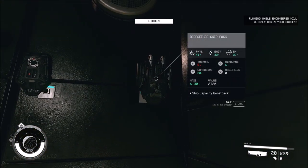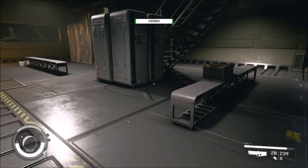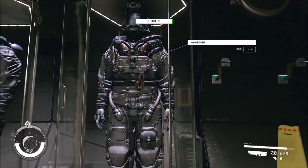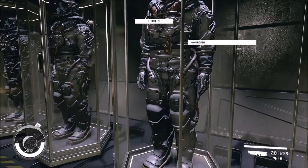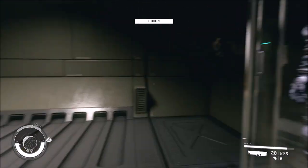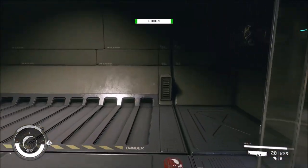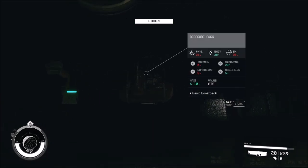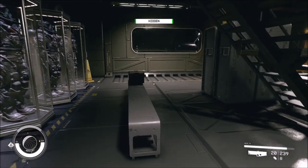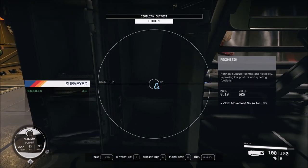Credits, credits. Don't wear anything. Skip capacity boost pack. Calibrated ground crew pack. Mannequins. So they don't have suits on them that we can take. Star Roamer skip pack and deep core pack. Oh wait — Recon Stim: minus 30% movement noise for 10 meters, refines muscular control and flexibility, improving low posture and quieting footfalls.